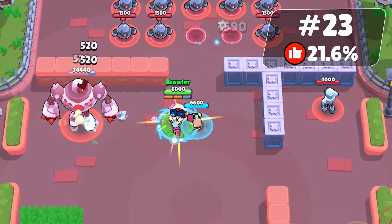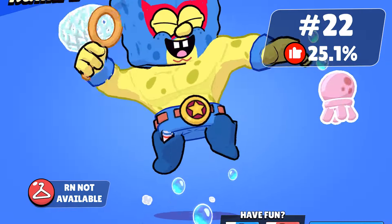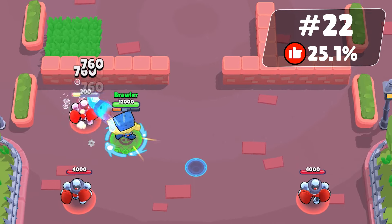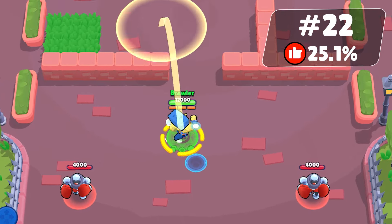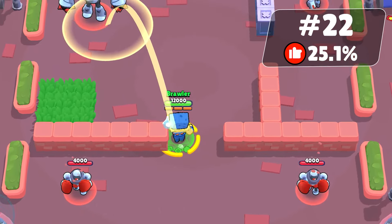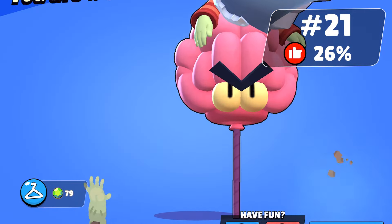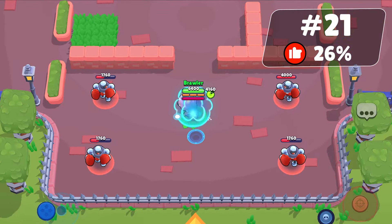SpongeBob El Primo is the favorite of 25.1% of people. This skin is cool and was available for free for all club members who completed the club event; otherwise, it was priced at $10. Gruesome Gus received 26% of the community's votes. This skin has excellent effects, animation, and overall design.